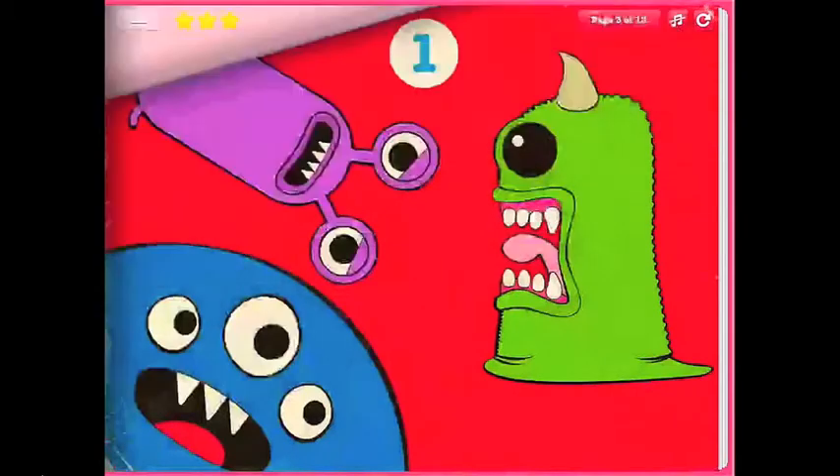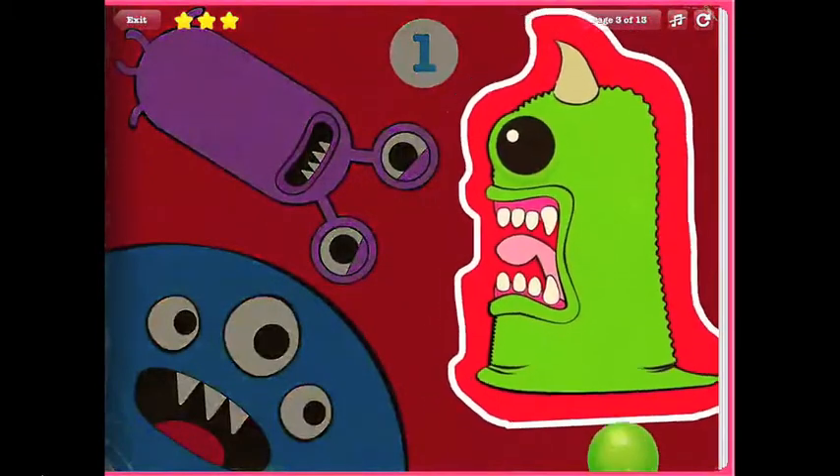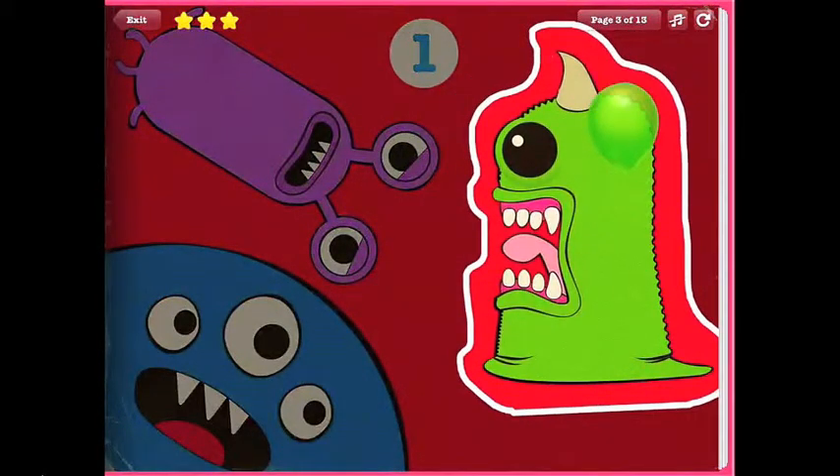The first monster we're looking for is a special unicorn monster with one horn. Tap on it when you see it. Great job! You've found the unicorn monster.